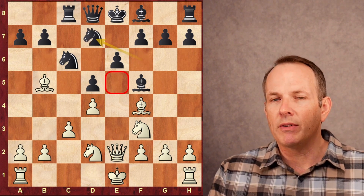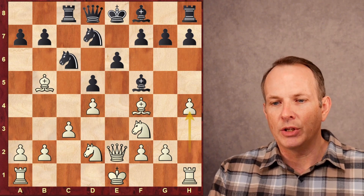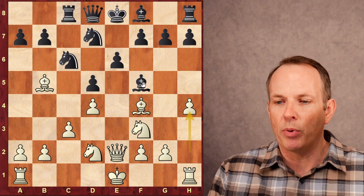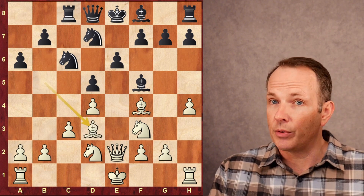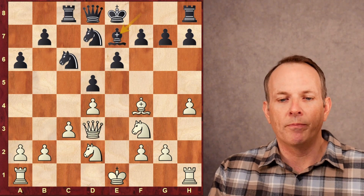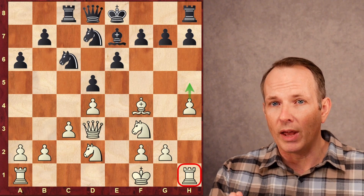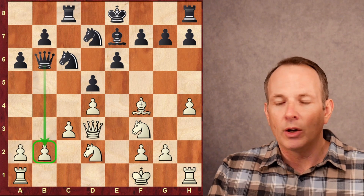Knight to d7 — black wants to control that e5 square. h4, beginning to gain space on the kingside. If he can get black's light-squared bishop off the board, he could advance the g-pawn also. a6, bishop to d3, bishop takes, queen takes. So the bishop is now off the board. Bishop to e7, king to f1. Looks like he wants to leave that rook on h1 to support the h-pawn and gain space on the kingside.